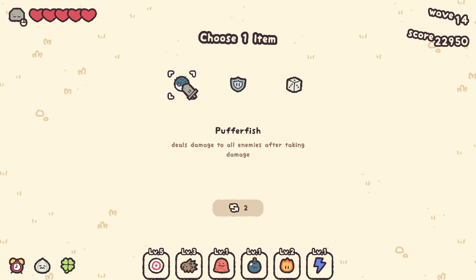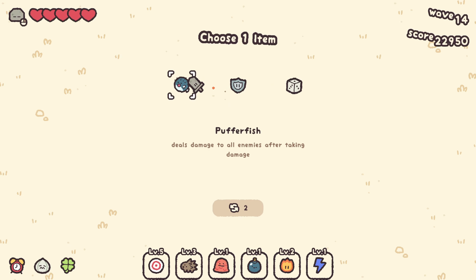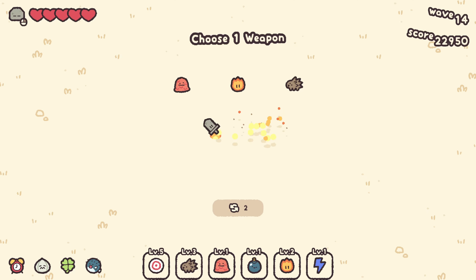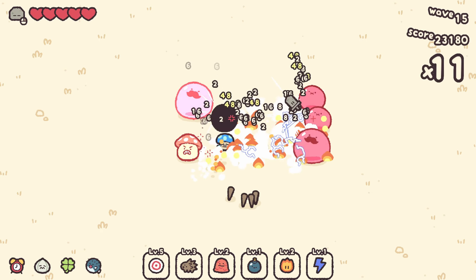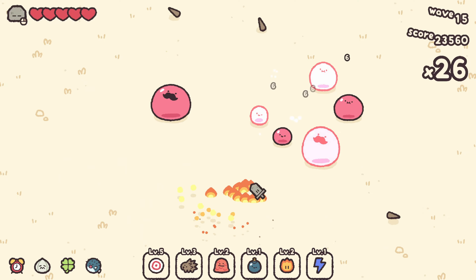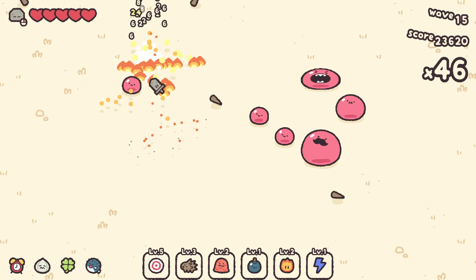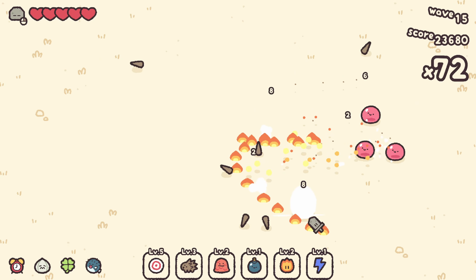An ability that deals damage to all enemies after taking damage — beta orbiter, shield, and rerolls. Let's do this. Does it proc Target? I started shaking my mouse because I forgot I also need to pick a weapon. We'll get Magma level two. This shield wall is pretty good actually — I don't really know what the other one was doing for me.